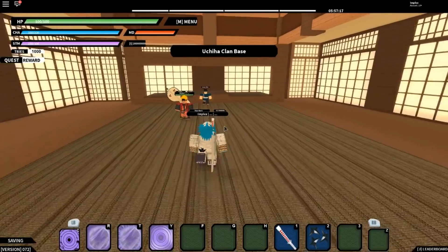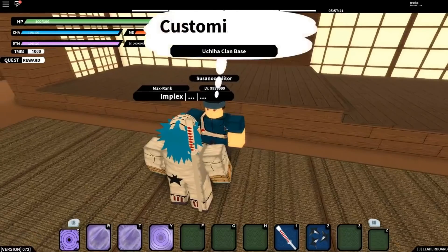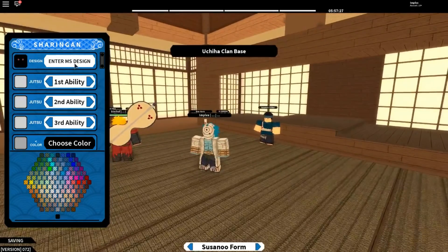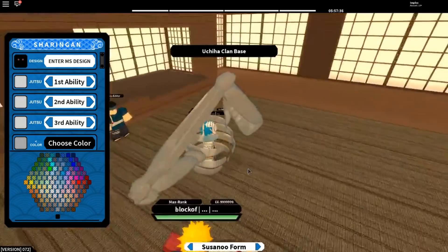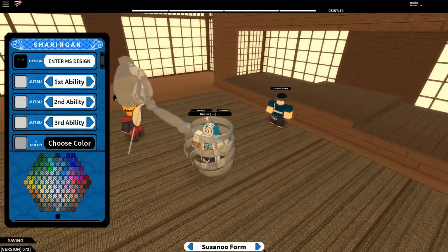You go click the Sono editor — basically the guy that's gonna help you create your Sono — and you get your own personal Sono. Looking at the GUI for the Sono editor, you can enter a Mangekyou Sharingan design, choose colors for your Sono, and choose three abilities because it's a Kekkei Genkai — Black Flames, Kamui, any type of ability that we make and add into the editor.